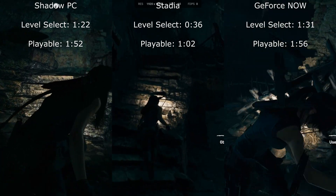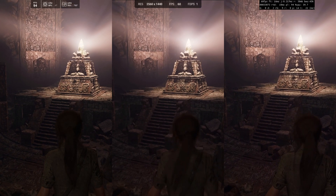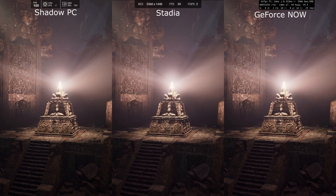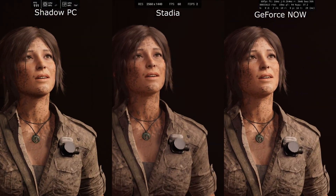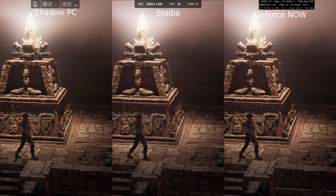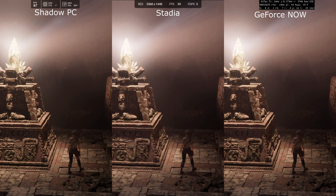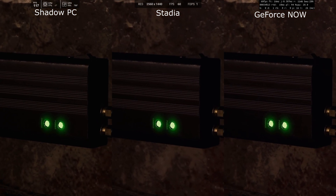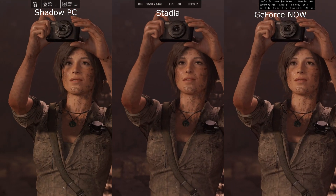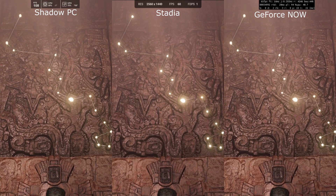Moving over into the graphics test then. On Shadow PC I've got the FPS monitor and GPU monitor. On Stadia I can only use a stream monitor — this is the new stream monitor that doesn't interfere with the stream, so check the open beta link in the description below. On GeForce Now I've got the tab up showing it's the 2080 rig, with frames per second and connection details. Looking at these initial sections, it is very difficult to tell them apart.